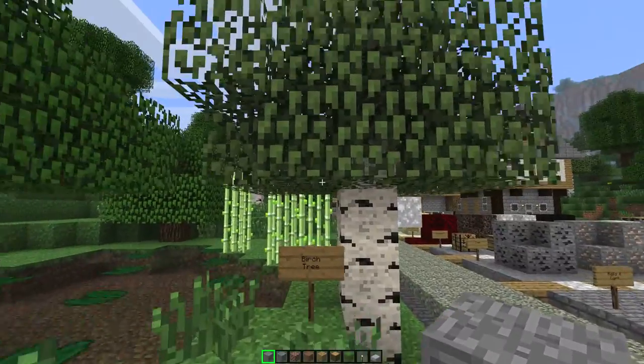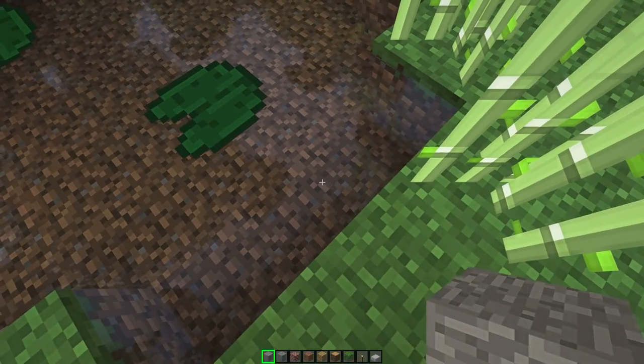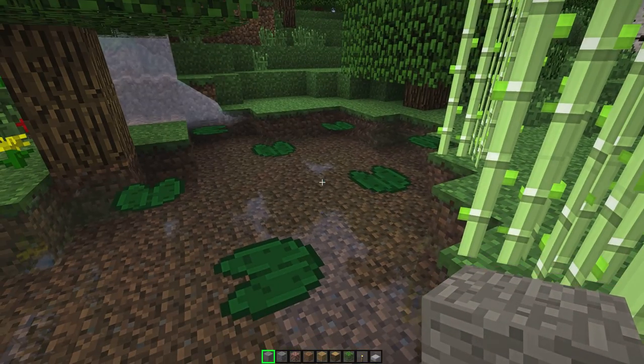It's in creative mode. Birch tree, reeds — ignore the water, I have a water mod installed.